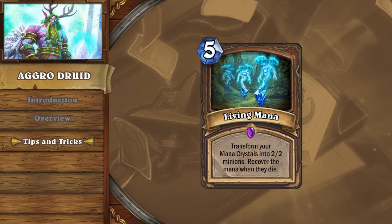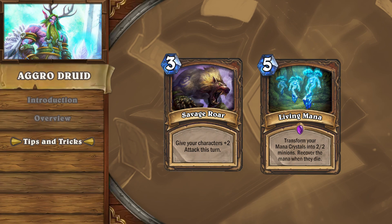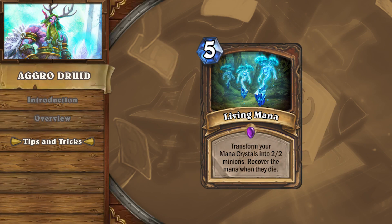Living Mana is another card that demands careful consideration. Realize that this card functions a lot like shaman's overload, because even though you get the mana crystals back for the treants that die, those crystals will be empty. Essentially, if you spend turn 5 playing Living Mana, all 5 of those crystals are unusable on the following turn. A lot of newer players are beside themselves when they plan to set up a Savage Roar lethal on turn 6 after playing Living Mana on turn 5, only to realize that they have 1 full mana crystal to work with on turn 6, and trading out their treants gives them empty mana crystals. The card is a finisher — something you play to finalize your overwhelming board state or to make a last push for board development after the main stage of the game is closed.